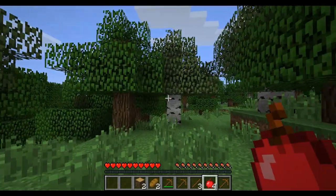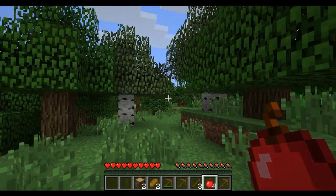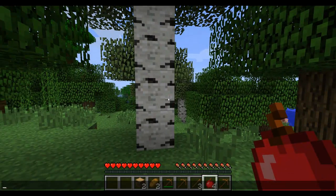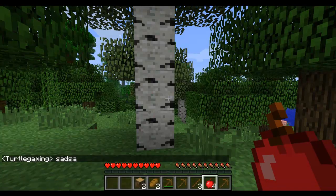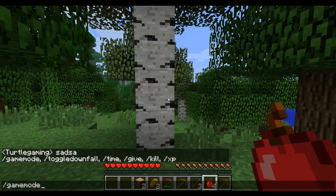Now the other feature is the in-game or single player commands. So by pressing T, just like in multiplayer, you can open this little bar where you can type stuff in. But the chat is pretty much senseless in single player. If we do a slash and then press Tab, we can see all the different commands.